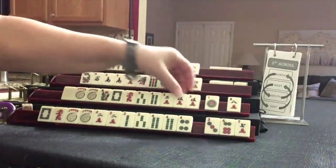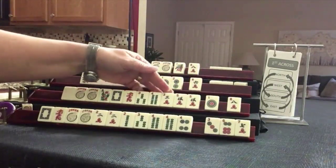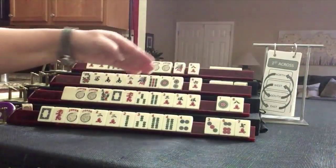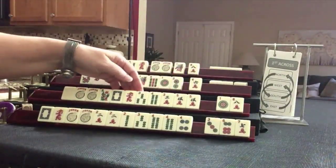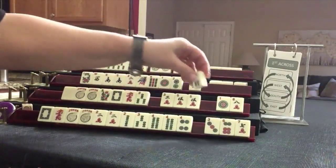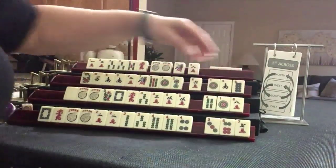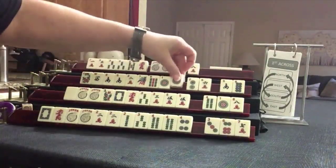We've got a five. So we have now three, four, three, five — two tiles to pass. Three, five. Let's give up the four. We got a one and a south.